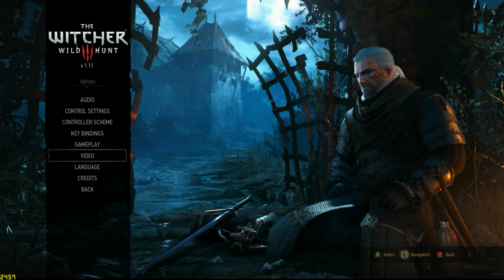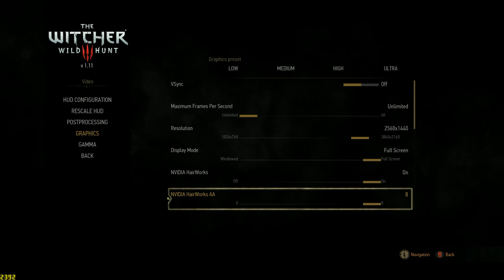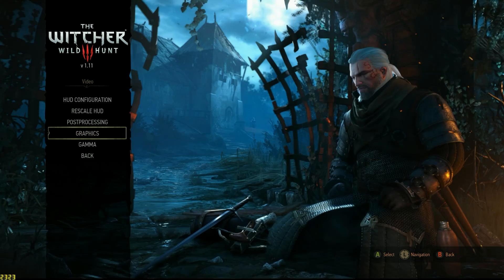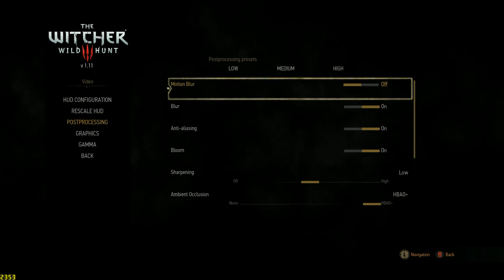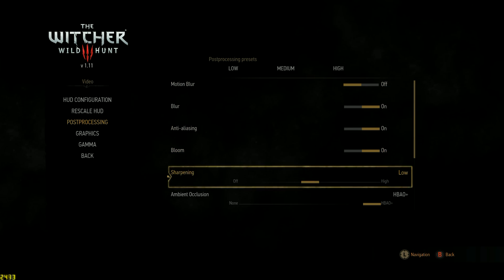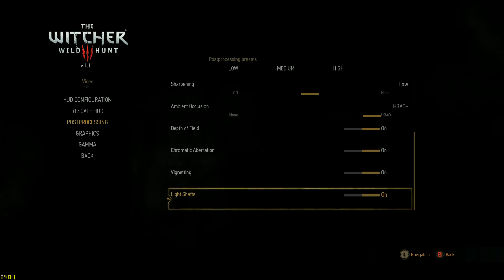The in-game settings I used for The Witcher 3 were a resolution of 2560 by 1440. NVIDIA HairWorks was enabled and maxed out with 8x anti-aliasing. The preset was at High and all other settings were set to Ultra. As far as post processing goes, everything was maxed out apart from motion blur, which doesn't affect performance. Sharpening is just a filter that doesn't affect performance — I prefer it on Low as it looks more realistic. Everything else was at High settings, all enabled.